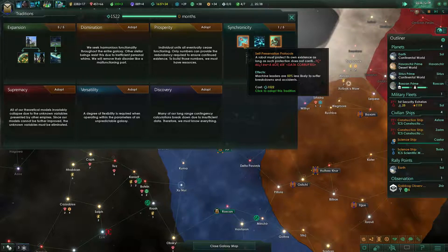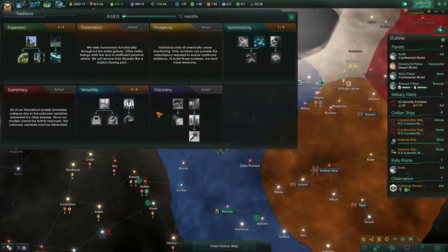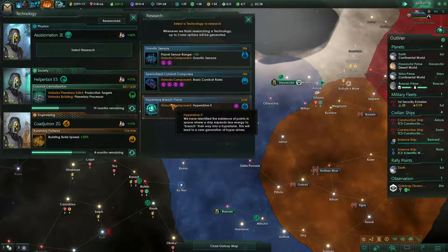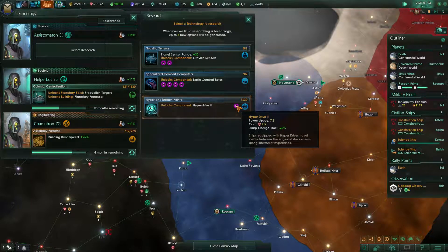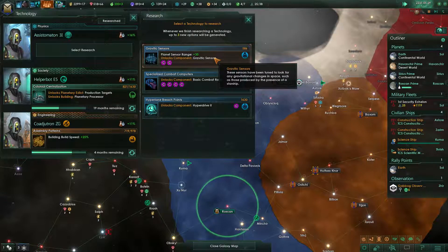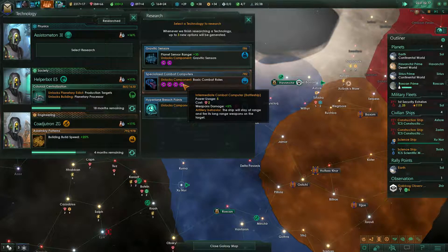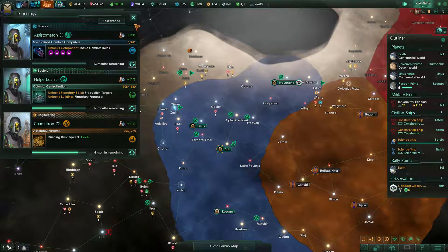We already have a drone network, so I think we go for versatility. To research the hyperlane — this will lead to a new generation of hyperdrive: jump charge time minus 25 percent. Construction complete. Basic combat roles for intermediate combat computer on cruiser, destroyer and corvette gives combat speed and chance to evade — let's go for that.